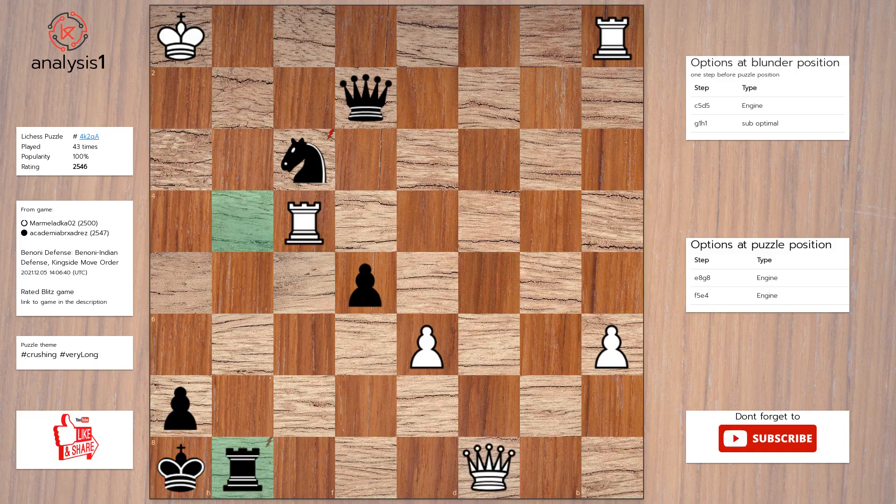Rook to g8. Queen takes rook, check. King takes queen. Rook takes knight. Queen takes rook, check.